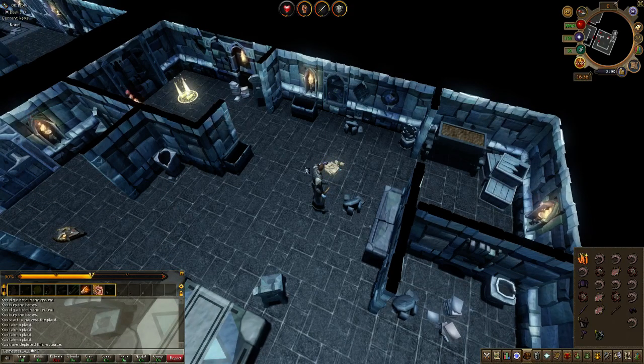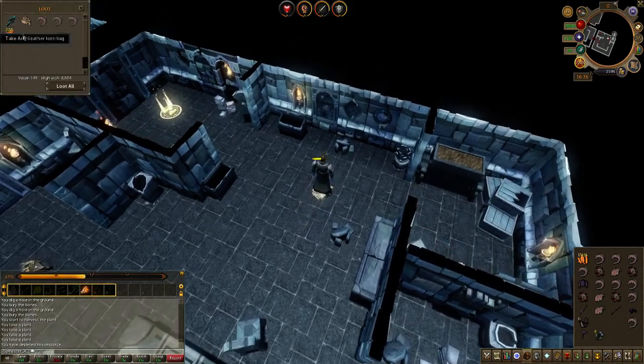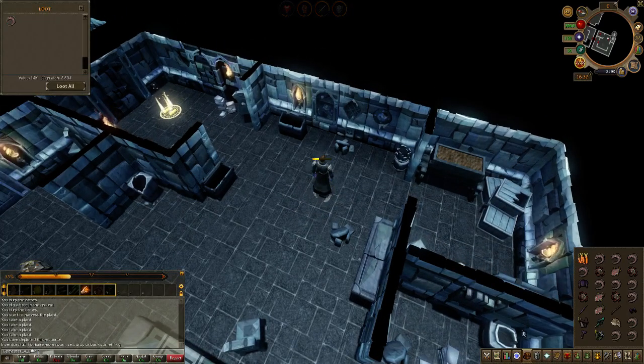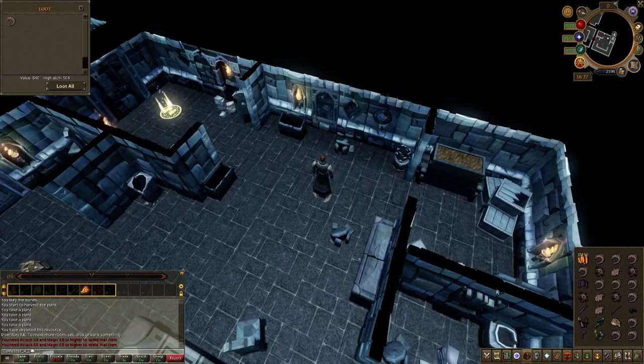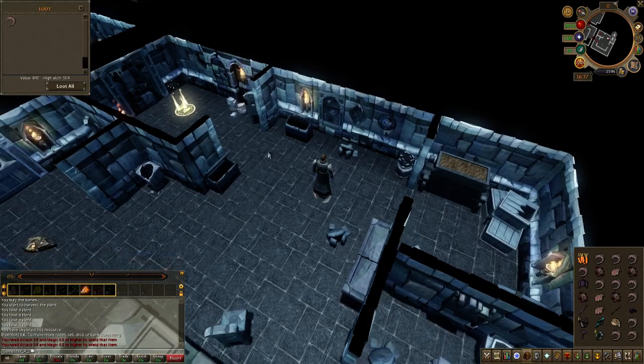Let's grab the stuff first. Hailstorm dagger! Have a look at that - and I can use it? My goodness, I don't remember ever seeing that before. Hailstorm dagger - the fastest attack. But you need attack 68 and magic 68. It's the first time I think I've ever seen that dagger. That is a beauty. I'm going to have to go and sell it.